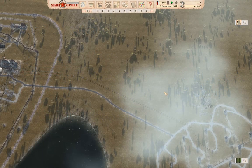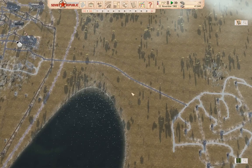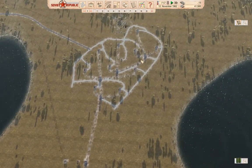Welcome back to Workers and Resources: Soviet Republic. Last time we sorted out some money problems and built some roads over at the oil field. What we need now is a fire station that can reach both of these oil fields.